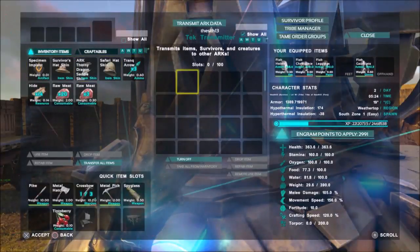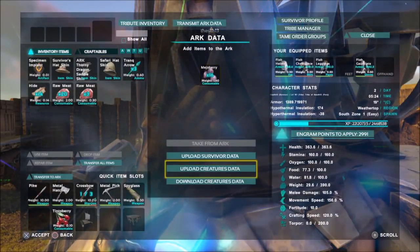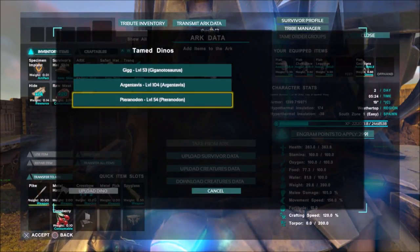You can't summon bosses from it, but you can go to Transmitter Ark Data and upload creature data.